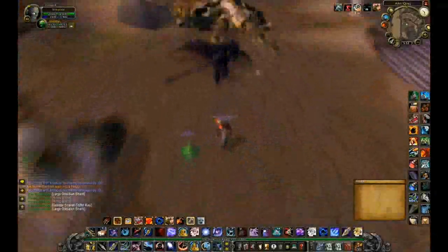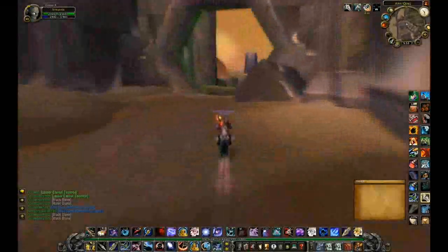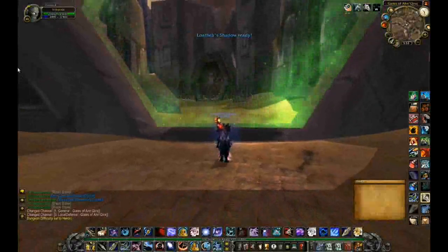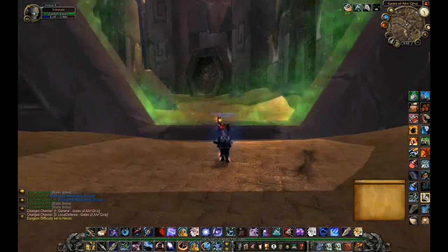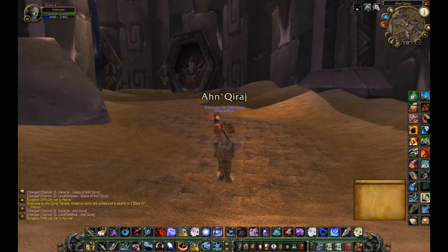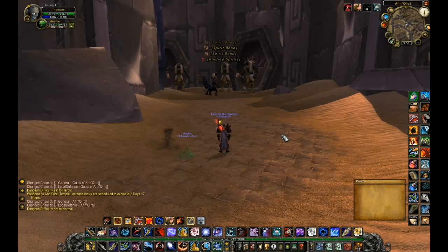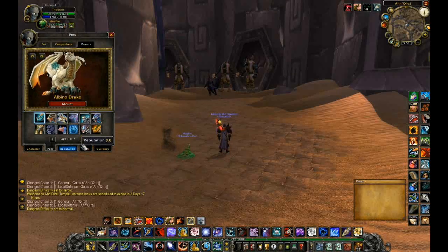And there is everybody — I just got another blue mount. There are 4 different types of mounts that can drop in this instance. Let me reset the instance and walk back in. You can only reset if you are the raid leader, so either you reset it or have the raid leader reset it. And there everyone is again — you can just rinse and repeat and kill everything.